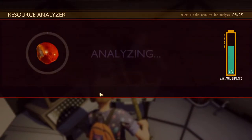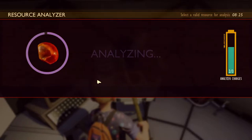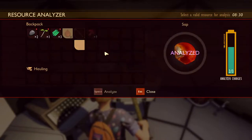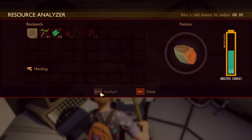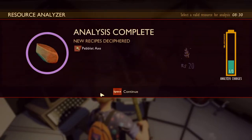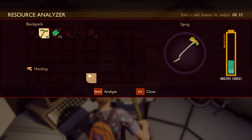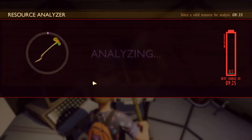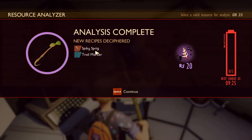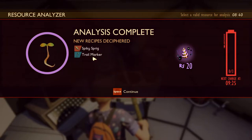Let's analyze sap and see what it's gonna do for me. Ooh, new recipe! So we're gonna want to analyze things here. We'll analyze the peblet. So we unlock the axe — can't go wrong with that. And then let us analyze the sprig. It will come back with charges, we just have to wait. Spicy sprig or trail marker.